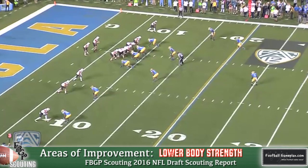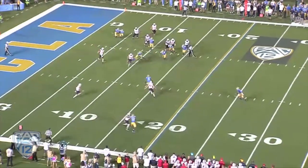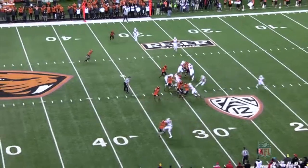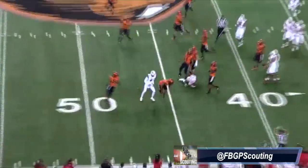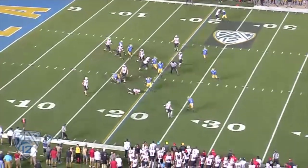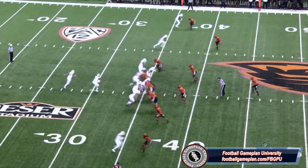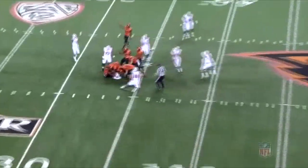Another area where I think he can stand some improvement is getting stronger in the lower part of his body. Too often, you'll see Devontae Booker go down or lose his footing in the lower part of his body — his legs are not as strong as you would like. He has to be able to power through arm tackles. I've talked about waist-high or chest-high arm tackles that he's able to break because of his good body lean, but on the lower half, he tends to get brought down by arm tackles when they hit him in the legs, and that's something he's going to have to become a lot better at avoiding once he makes his move to the NFL.